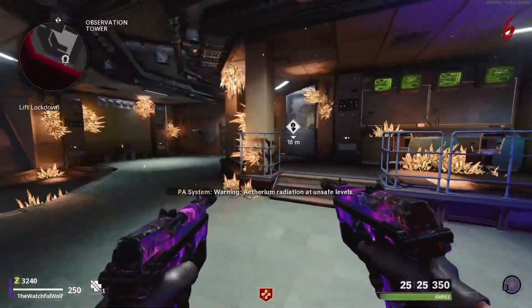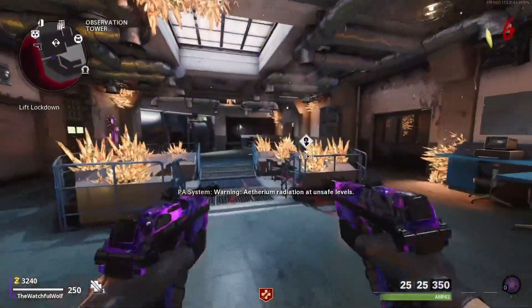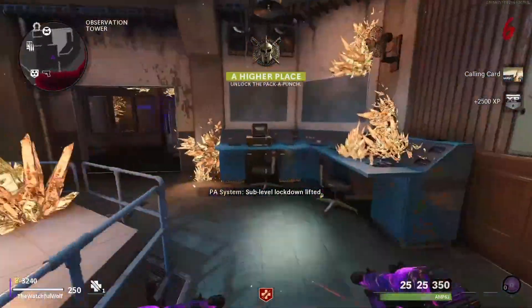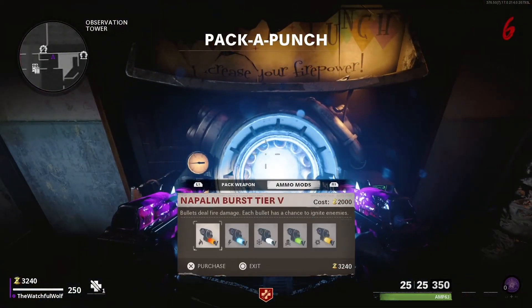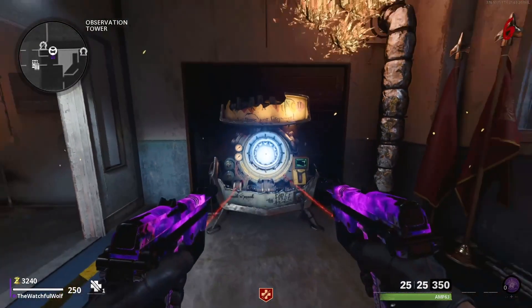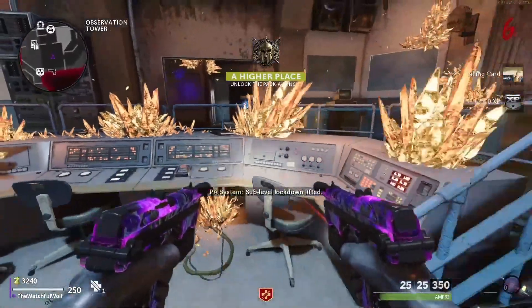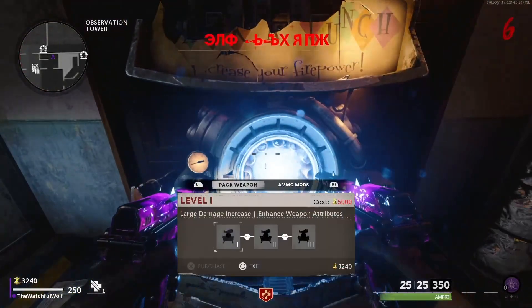Once you're in the Observation Tower, you just simply have to press a button to deactivate some stuff. When you're in there, you'll be able to Pack-a-Punch, find PHD Slider, and some other stuff up there — I believe the Trial Machine is also up there. However, this is a safe zone, but there is radiation poisoning, so you cannot stay there for too long. You can only stay there for about 30 seconds to a minute before you start taking damage and have to leave. However, once you leave, it seems you can turn around and come right back and be safe for another 30 seconds or so.